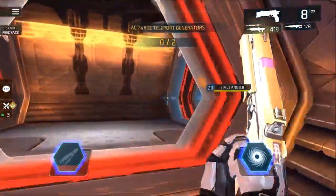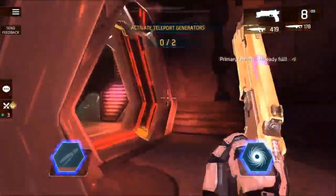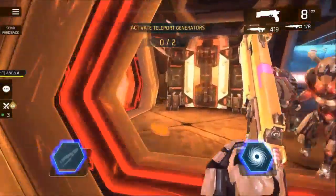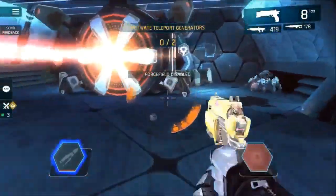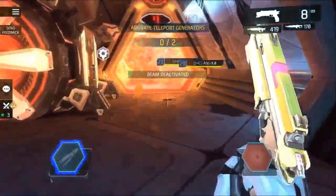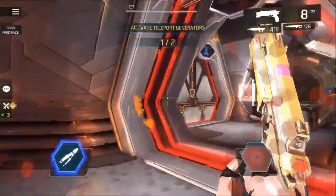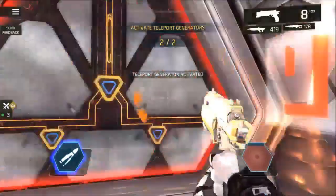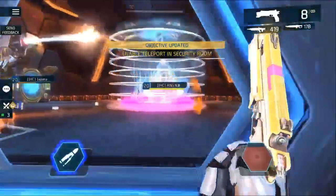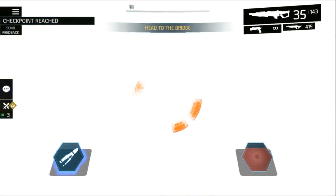Someone entered before me and threw his AM bomb, so when I get there everything's already clear and I'm ready to go. I take two lefts, go straight ahead, and when I get to that room I use my AM bomb to get rid of the spiders and everything. I click that switch — it opens the way in the back — and I have access to teleporter generator number two. While I'm doing this, someone's doing the other corridor at the same time. That's why this dungeon is so fast. You come back, follow the blue path, and the teleporter is ready to go.